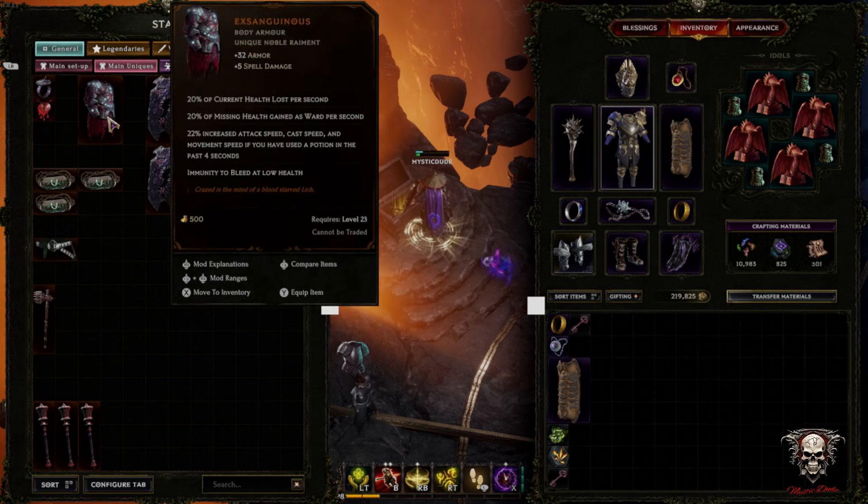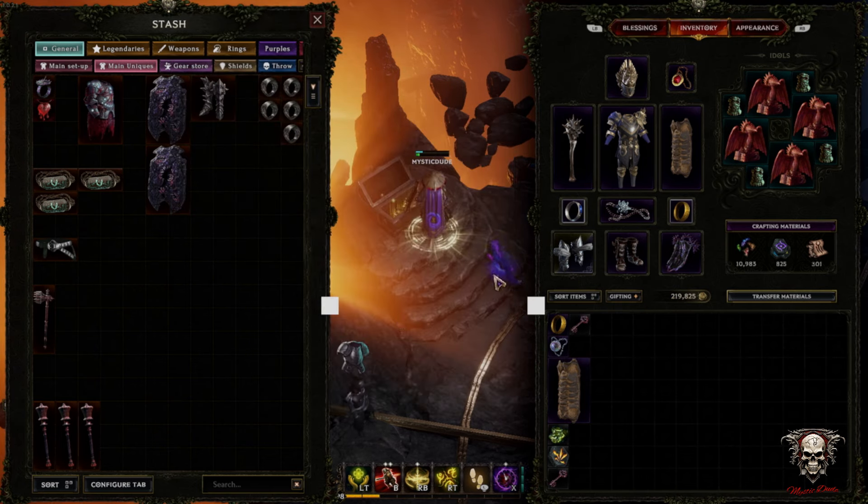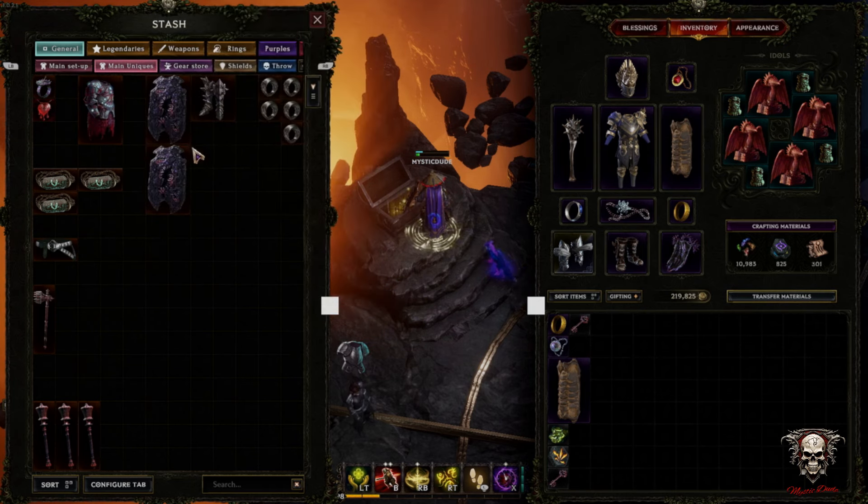Just passing over Exsanguious — that's a body armor a lot of people use instead of these gloves. But with low LP on it, it's pretty bland. It does the job mechanically: the health drain with the mana increase, and the attack speed is really good. But yeah, low LP makes it a bit bland.